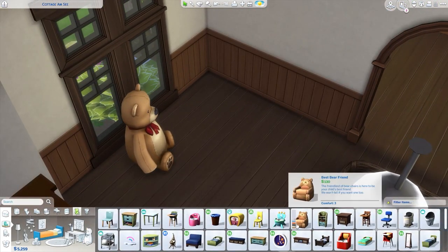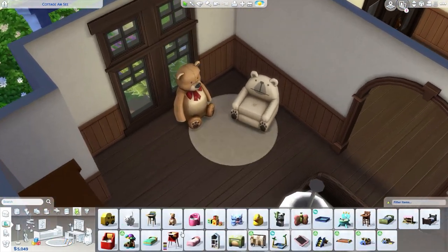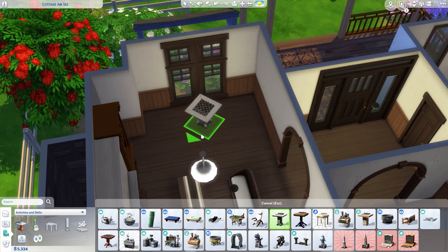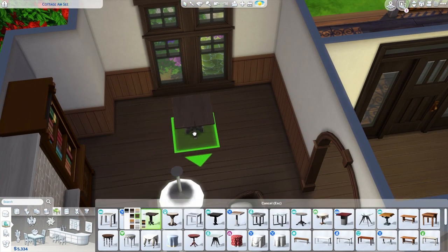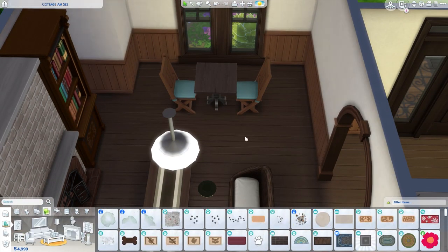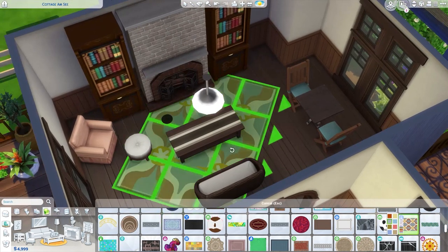Here I started with making a tiny play area for a child, but then I remembered we don't have a kids' bedroom, so I remove that again. Then here I'm trying to figure out what I want to do — do I want a chess table or just the dining table? I end up going with the dining table. You can always add in a bigger one when you have more simoleons; I just went with a two-seater for now because it's a starter.